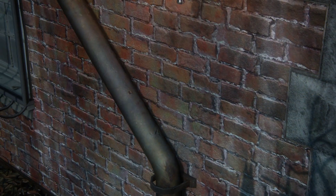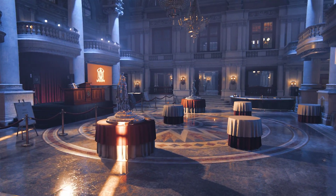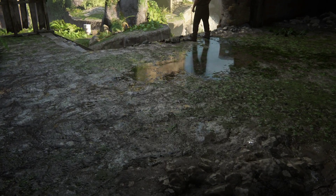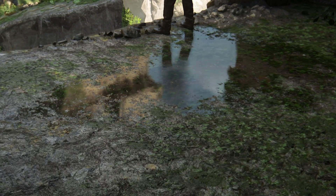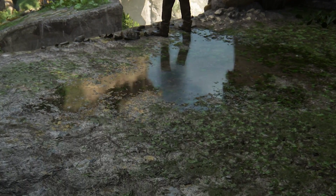Reflections also play a significant role in scene construction, with a mix of cube maps and screen space reflections in addition to the expected specular. We were particularly impressed by the team's approach to screen space reflections here. You see the reflection in this scene, but as the object is occluded from view, the reflection disappears — just as you'd expect. But if you look closely, there is still an approximation of the reflection just below the character. By combining these two elements seamlessly, the game is actually able to ground the characters in the world even when screen space data is not available.